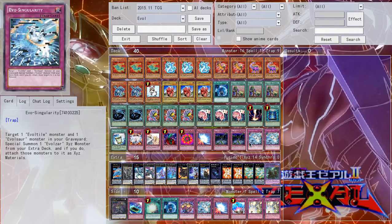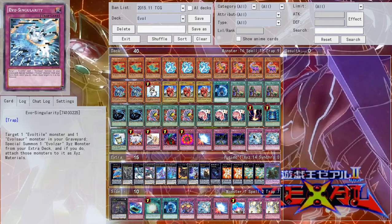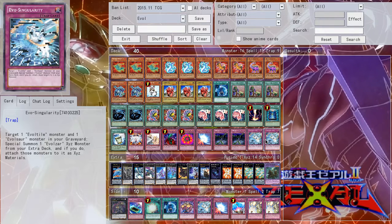The last trap card is one of the most amazing in the deck — I could not believe they even made it when it first came out, because it essentially goes against everything the deck stood for. It's Evo Singularity. What it does is you target an Evel Tile and an Evelsaur from your graveyard, then you special summon an Xyz monster from the extra deck and add those two as Xyz materials. Lagia and Dolka in terms of evolution have to be made by dinosaurs — reptile, dinosaur, dragon. But this says, who cares? Just take a reptile and a dinosaur and turn them into a dragon. It's a miracle fusion for the deck, essentially, except it's way better.